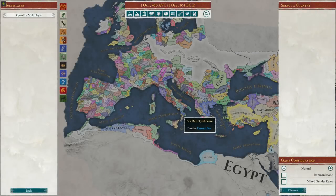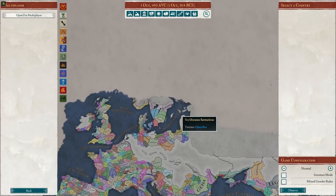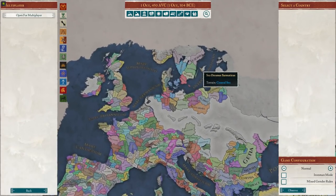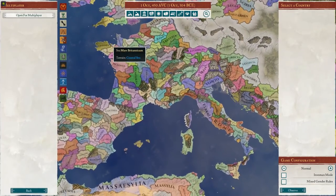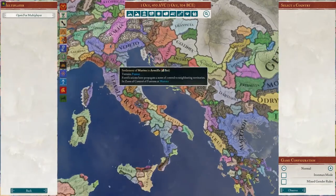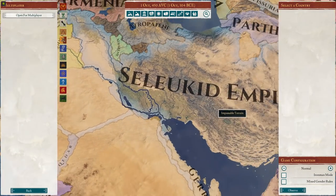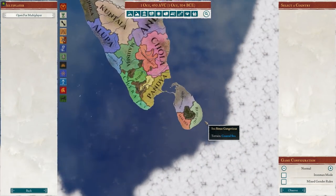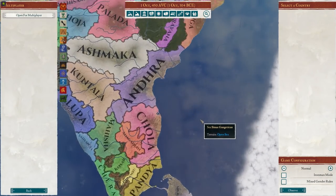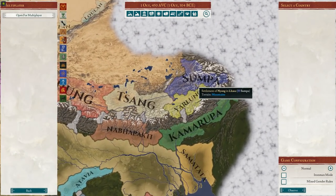Hello there, welcome to part 0 of an Imperator Rome campaign, where I make a video about me attempting to begin playing Imperator Rome. We're here on the faction select screen, you can see there are quite a few choices. This game is essentially Crusader Kings 2, but in Rome+++, with some other stuff attached onto it, and it has a very big map with many factions.